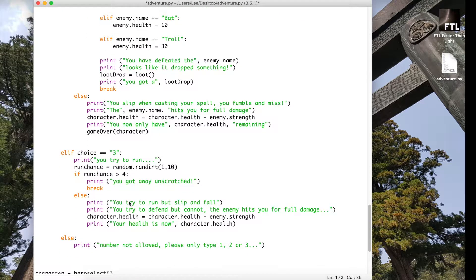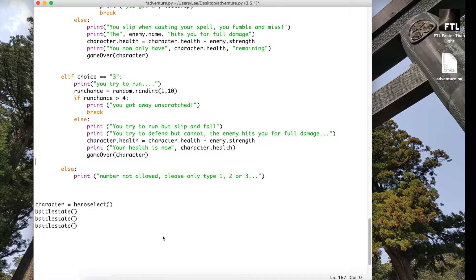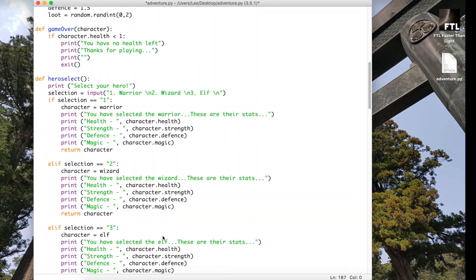In the last bit, if we choose option three and run away, we obviously don't need to call game over there — that's absolutely fine. But we will need to call it for the else case, because again we're taking damage, so we need to make sure we have enough health to continue. That should do it, so let's actually test this.